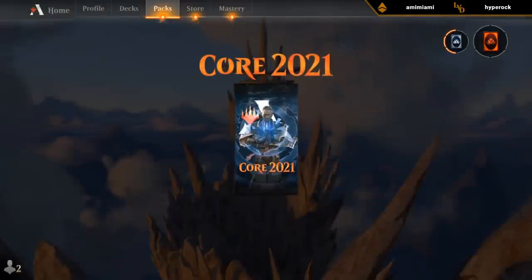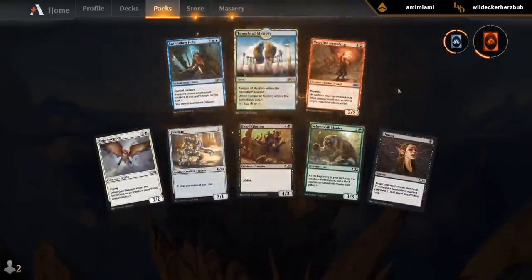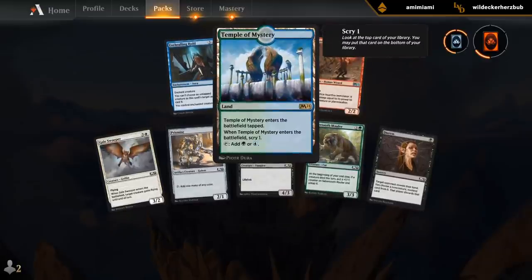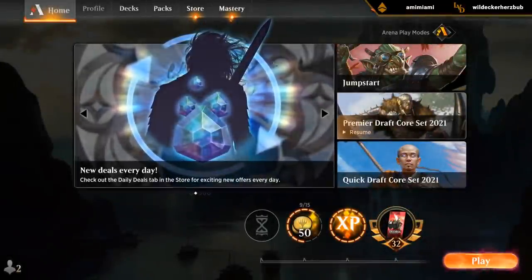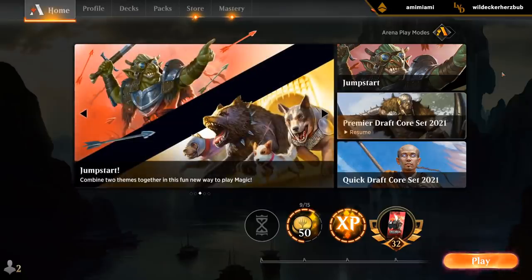Got some packs apparently. I forgot we're at the stage where we're opening all the temples again in M21 boosters — not the most exciting packs to open. There have been a few issues lately with opening the same rares over and over and not getting anything for it, not even gems. M21 has all those temples, now Jumpstart — they're giving us a bunch of cards that also appeared in previous sets, and instead of giving us gems for it, we're just getting five copies of the same card. So it's a little frustrating.